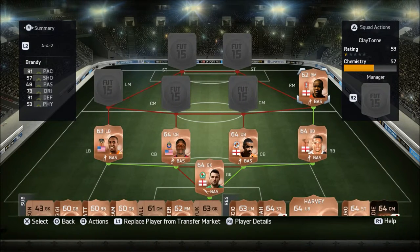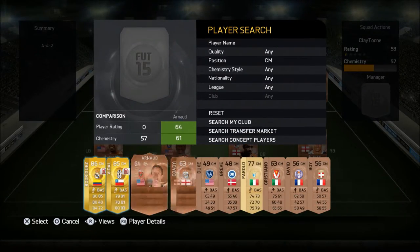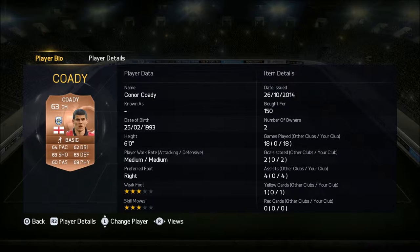Our first central midfielder is none other than Conor Cody — a great technician. He can pass the ball to his partner very well and supply balls to the strikers. He's got two goals and four assists in 18 games, and he's really all-rounded: 64 pace, 62 dribbling, 63 shooting, 63 defending, 60 passing, 69 physical. He's six foot, born 1993.